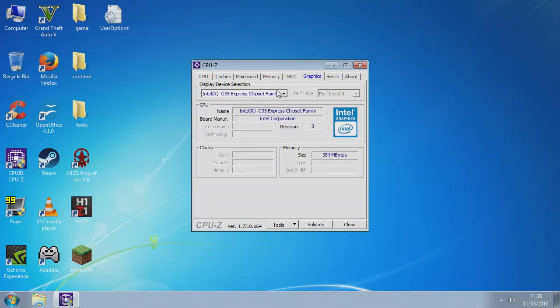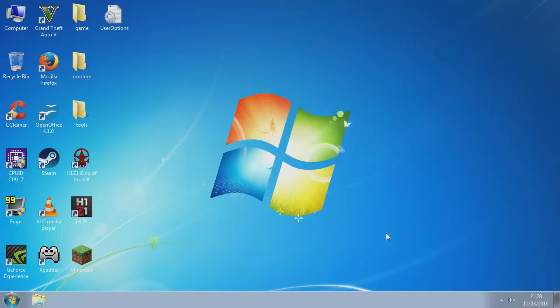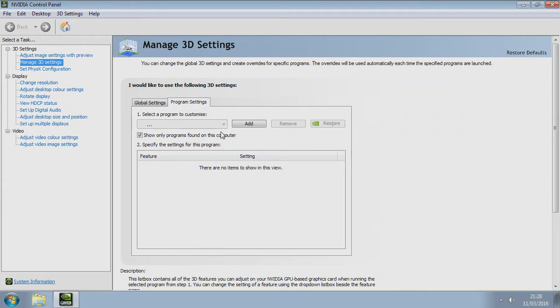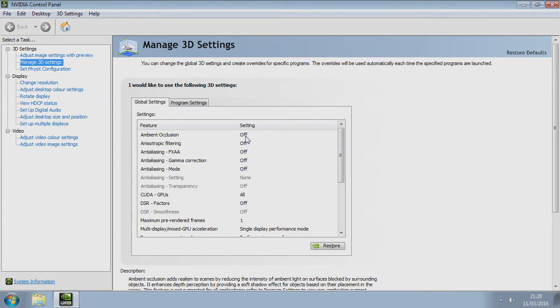For the graphics, it's NVIDIA — NVIDIA default there. To optimize it, go to the NVIDIA control panel, open it up, and then go to Global settings.